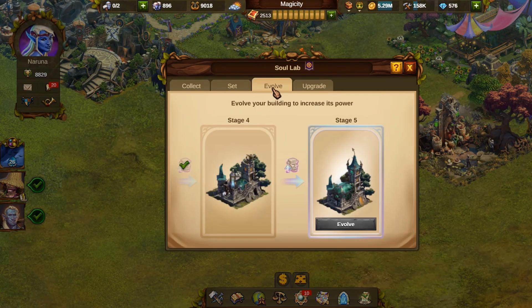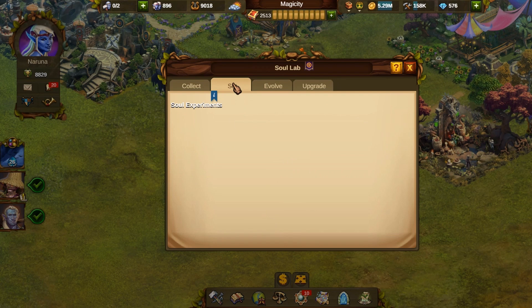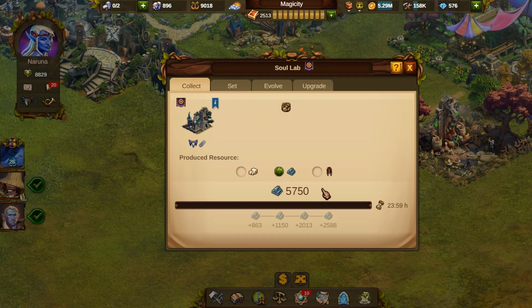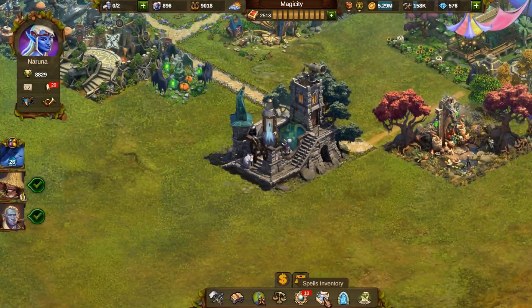So this is how it looks at stage 4. I do not have the stage 5 artifact at this moment but I will win it later. For now I will adjust this building. This has a switchable production so I will switch from marble to steel. Marble is my boosted good so I can earn it through my manufactories, but steel is rare so it makes this a precious building even more.